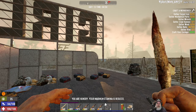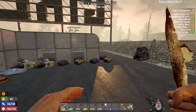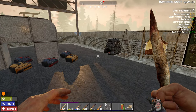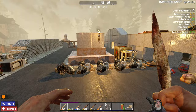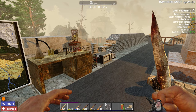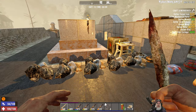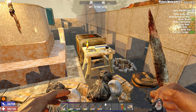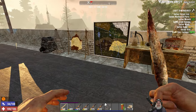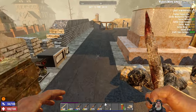Welcome back everybody to Ravenhurst. I am Old Guy Gaming, and in this episode we are going to have to still look for a hammer, because it occurred to me after I left you in the last episode that even though we found a working workbench, we still have to make one to satisfy the damn quest. So that kind of sucks.